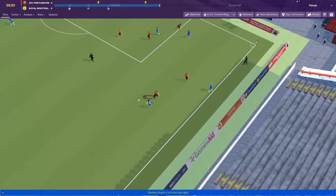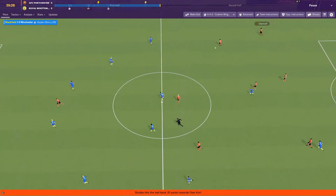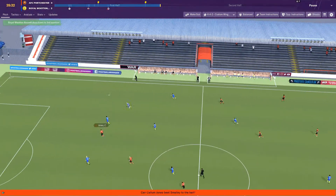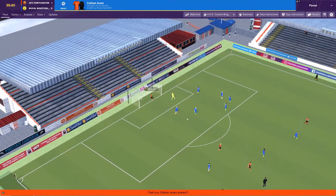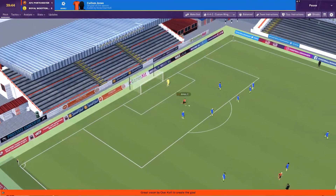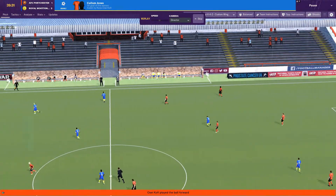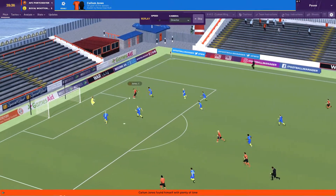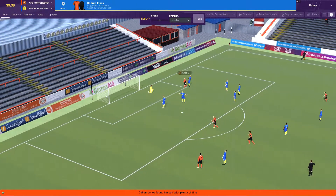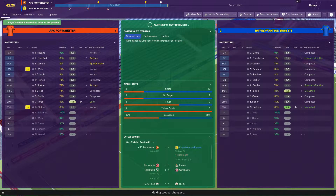Throw-in from Pursehouse to Demby. Down to Stubbs now for AFC Porchester, puts out wide to Kofi, long ball forward for Jones to chase — he's on his own, one on one. Porchester have scored. Callum Jones, first goal of the season — 2-1. Not happy about that. I wonder if we should play a little bit more cautiously now. We're certainly having the best of it, but we can't concede goals like that.